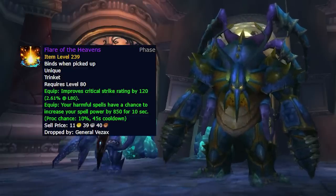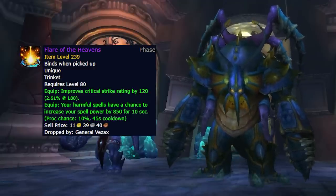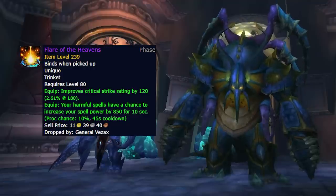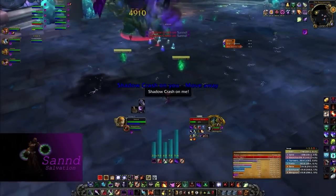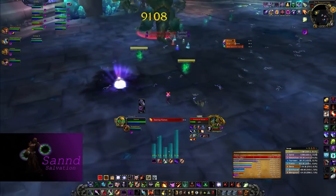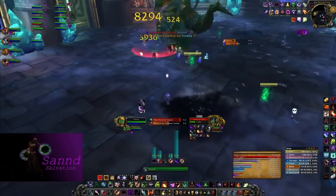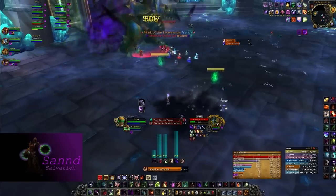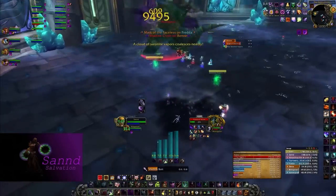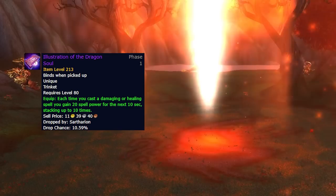Our first trinket on the list is the Flare of the Heavens, a spellcaster trinket that drops from General Vizak's 25-man hard mode, which means it's one of the highest item level trinkets you can get in this phase. It's a fairly simple trinket but very powerful and better than other trinkets due to the raw stats. It has 120 crit, a proc effect of over 850 spell power for 10 seconds, with only a 45-second internal cooldown.